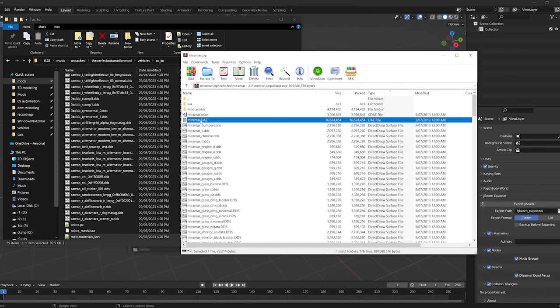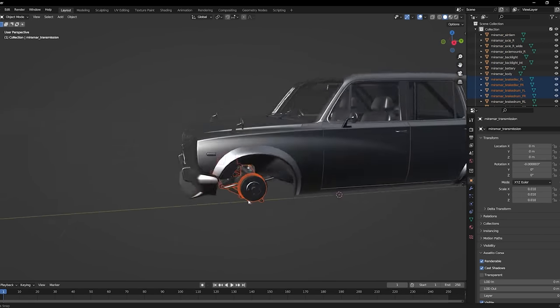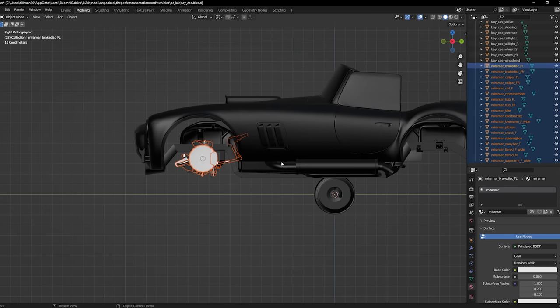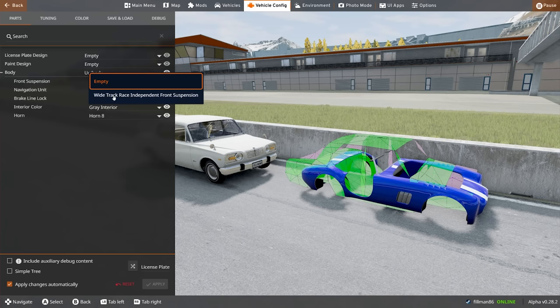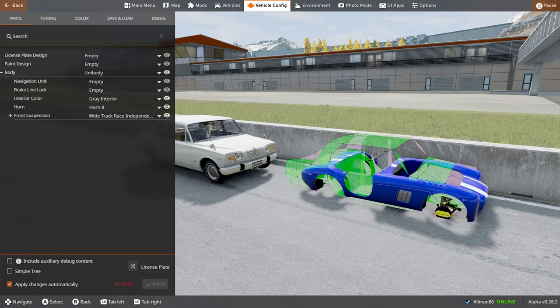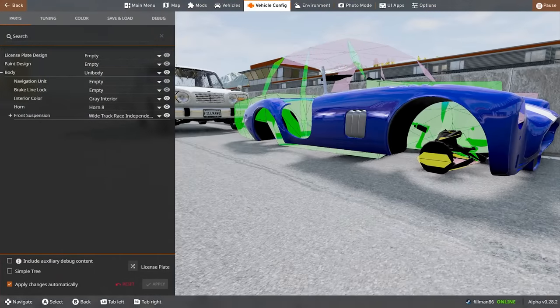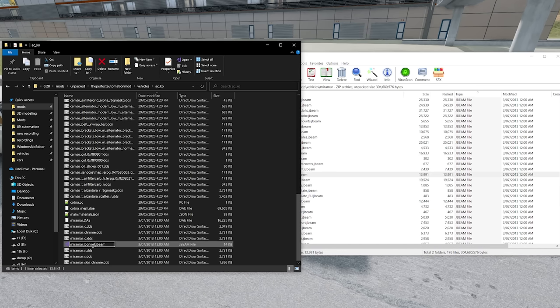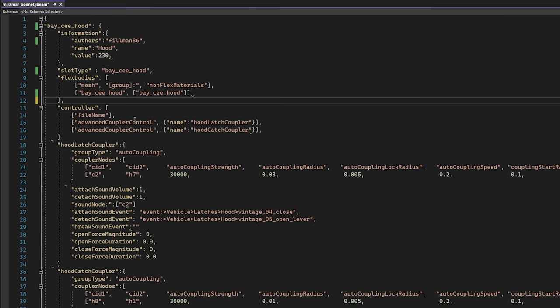So let's grab the Miramar DAE. For now we're only going to take the suspension. And then in here we're going to Control-V it in. Then we're going to go ahead and duplicate this and move it to the rear. Front suspension. Wide track it depending on front suspension. Hell yeah. Except no wheels. We might look into that. Next, we're going to grab the bonnet, which is misnamed the hood. Give it the correct name. And then replace all Miramar with our new name.